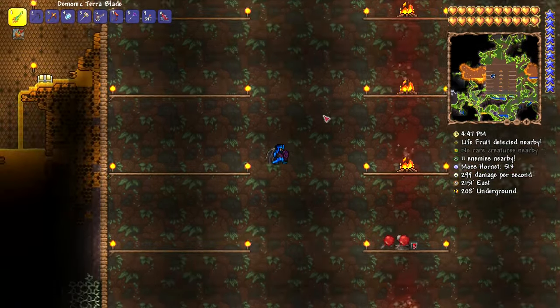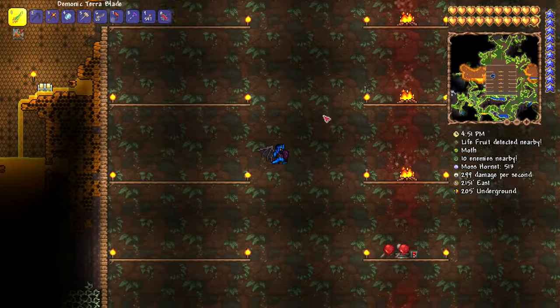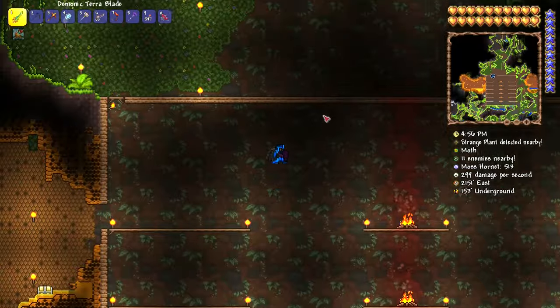Demon Wings are a hard mode accessory that allow for increased mobility and temporary flight. The simple crafting recipe allows for them to be obtained almost immediately upon entering hard mode.